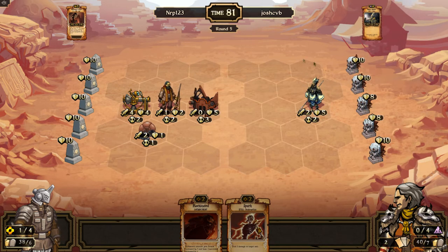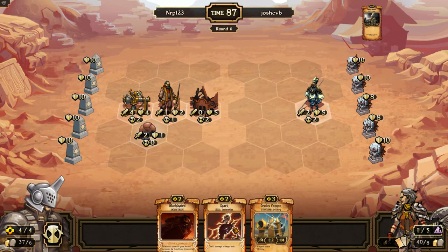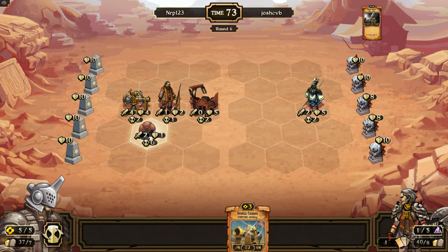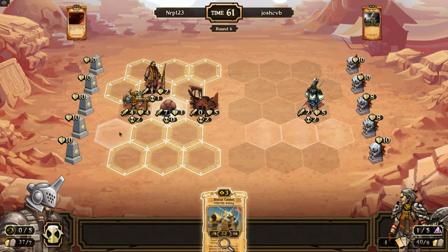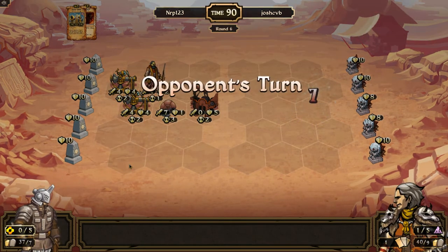Omara hanser right in the middle. Not sure why he would put it right in the middle because then this thing could just move up and destroy it. I could just machinate this turn and sacrifice a spark - I'll machinate to kill it just in case he plays a witch doctor next turn, and play an oculus cannon.